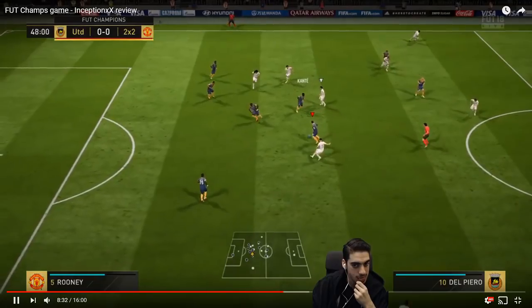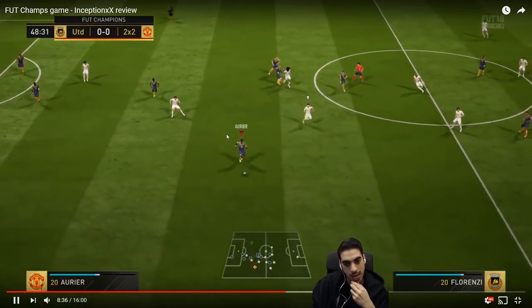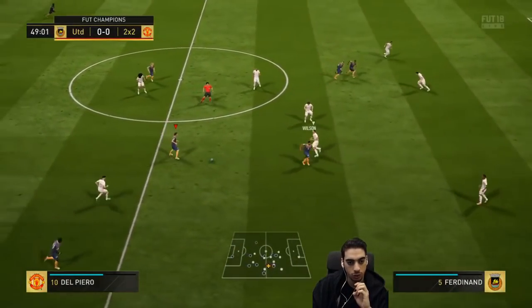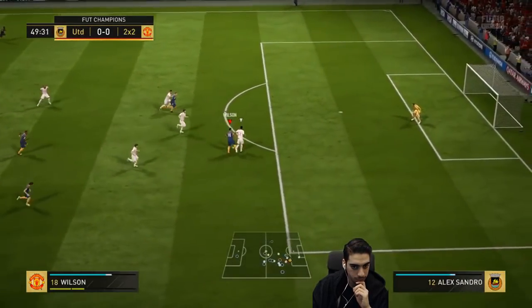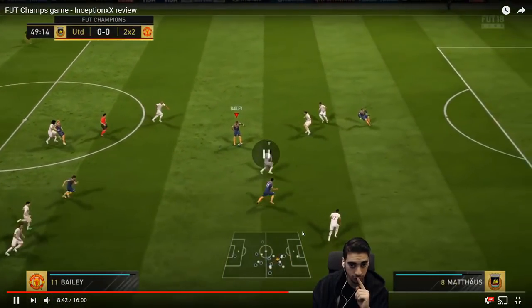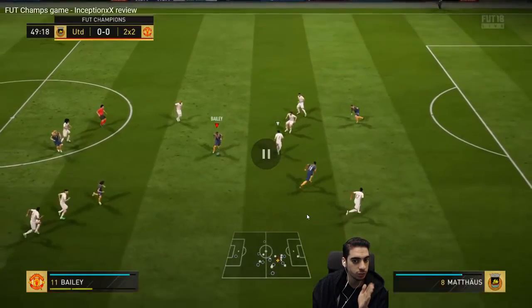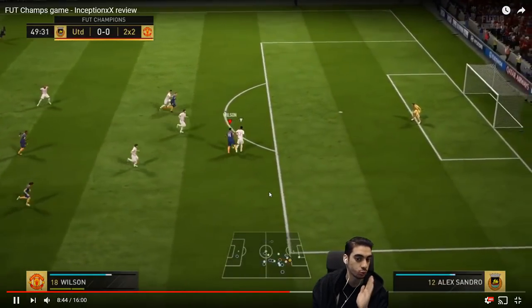He passes it in the middle — you've got to watch that general area. Don't over-commit; you've got to be patient on the defense. 1-2 pass. Don't pass it right away — it's good that you took the touch there. The touch is very important. Because if you did a first time pass right here, he wouldn't have been through. Because you took that touch and you waited for his player to commit a little bit, that's when you have the space to work with. So you dribbling downwards is really good.